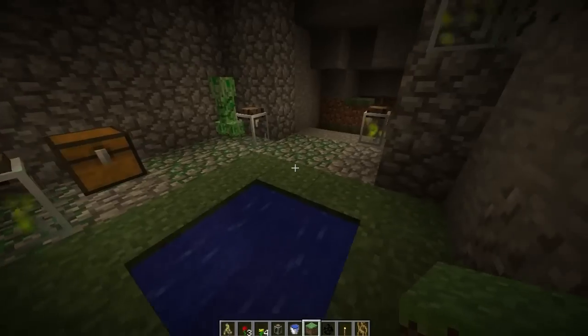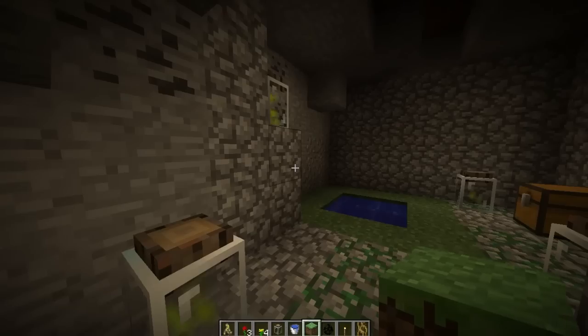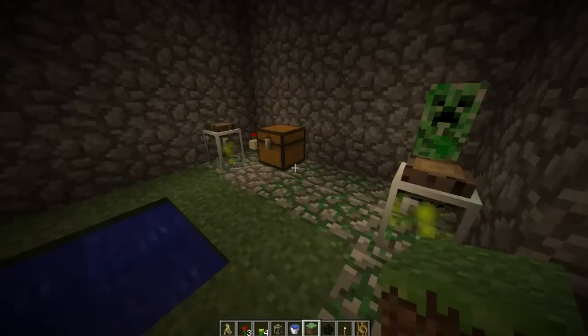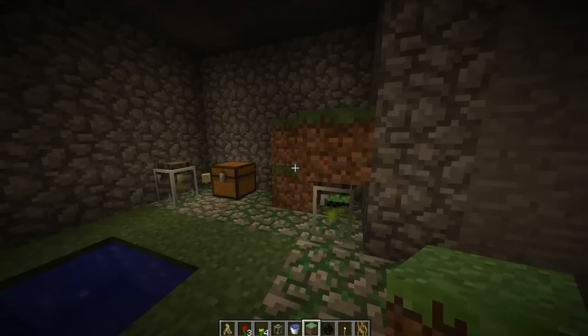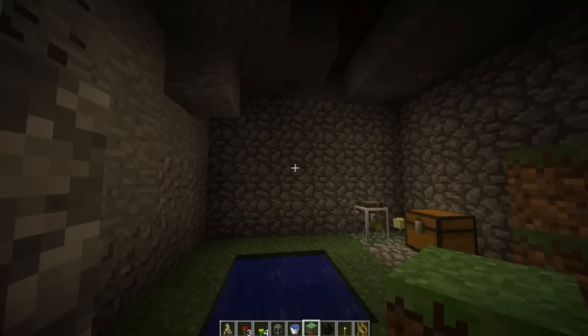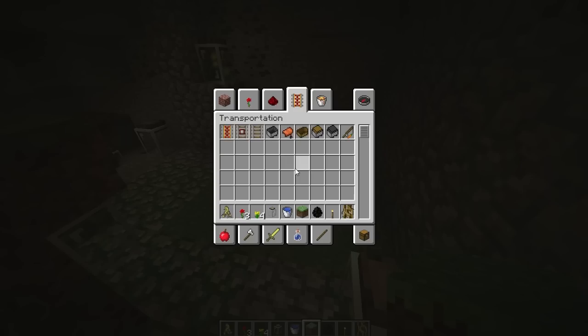What I did was I made a portal to the Twilight Forest, then ran around in the Twilight Forest a bit, found a cool place, and made a portal back. I got it in a mob spawner, which was just by chance so I was pretty lucky. Basically what it does is it adds a new dimension to the game.